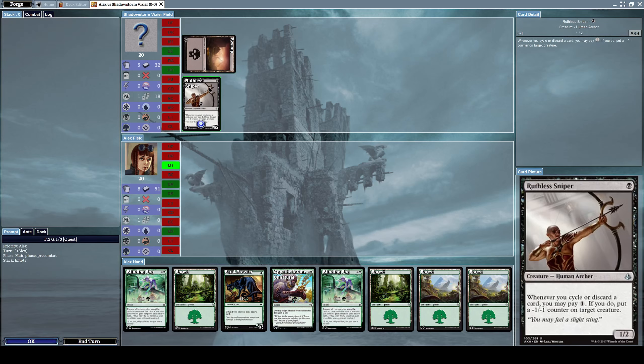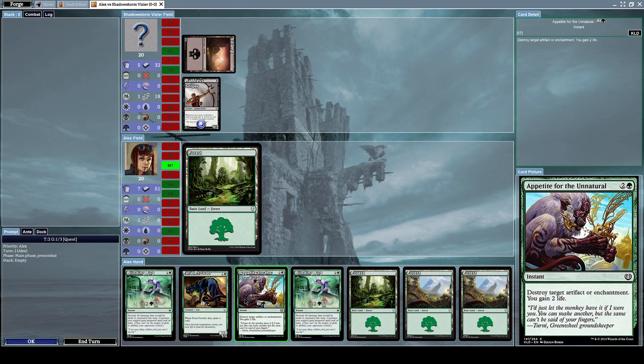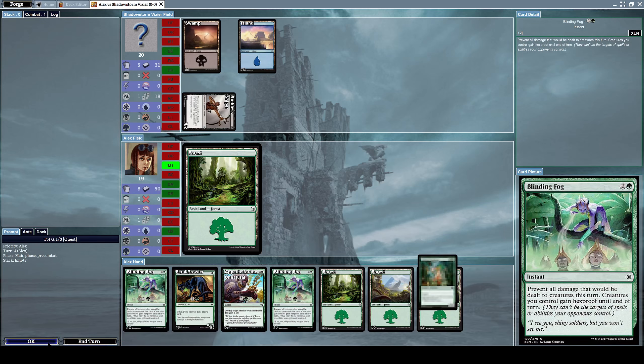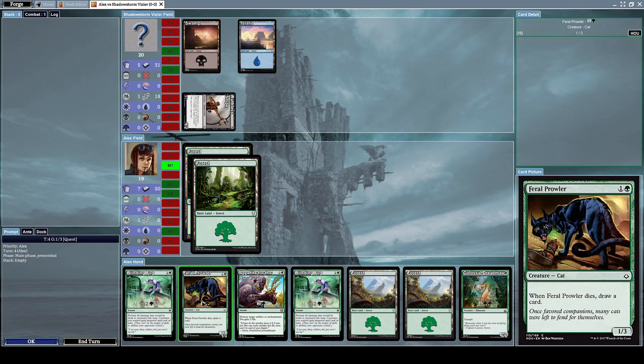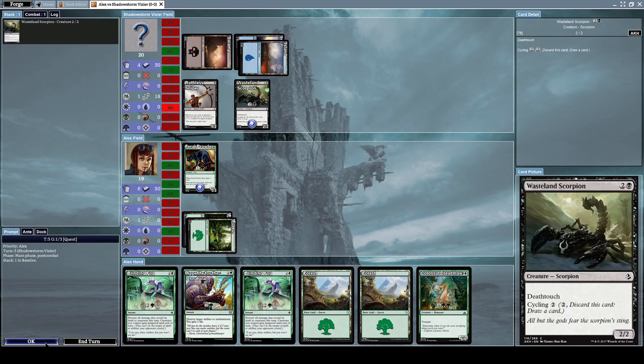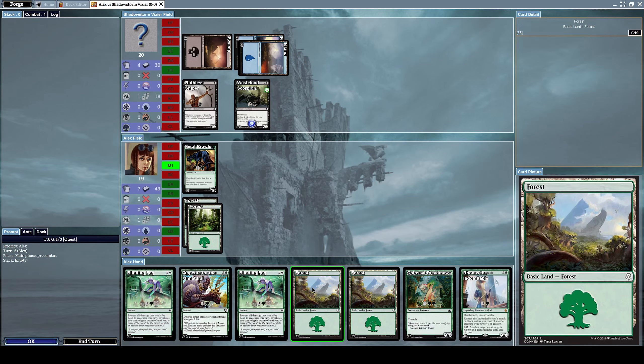He already summoned Ruthless Sniper — a 1/2 human archer. Whenever you cycle or discard a card, you may pay one mana; if you do, put a -1/-1 counter on target creature. That's terrible. We don't have the mana to cast anything, so let's wait it out. We can finally summon a Feral Prowler — a pretty useful creature. We summon Wasteland Scorpion as well.